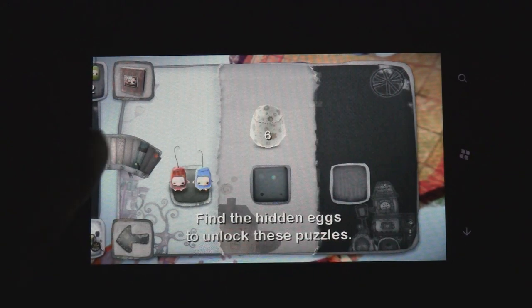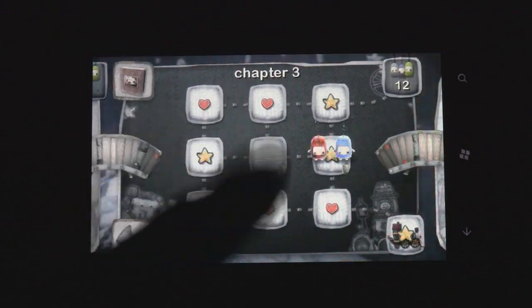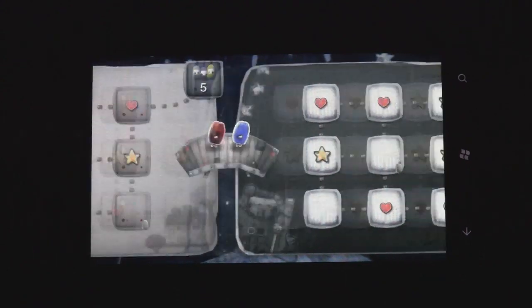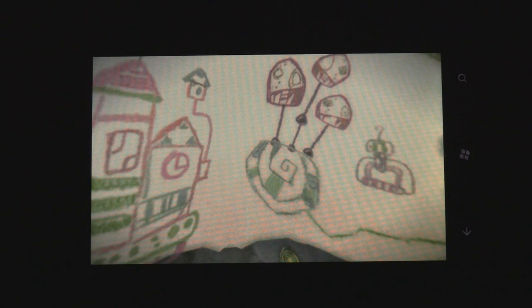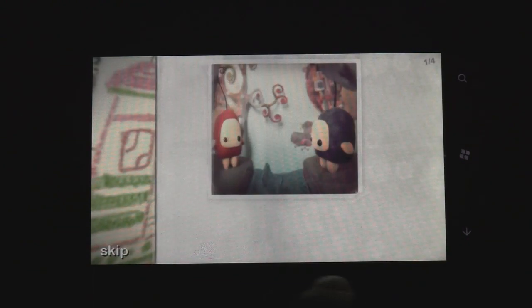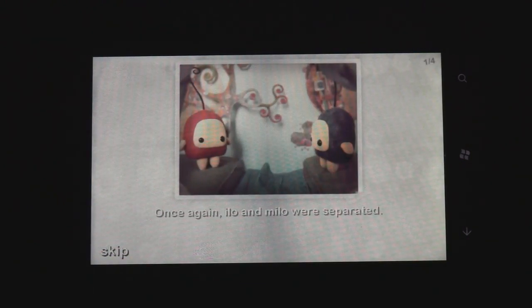You can start the game here, and there are three different stages: Chapter 3, Chapter 2, and Chapter 1. The game actually has a story to go along with it. You just flip through a little book and it gives you some words. The story's just really short, but it's actually kinda cute.